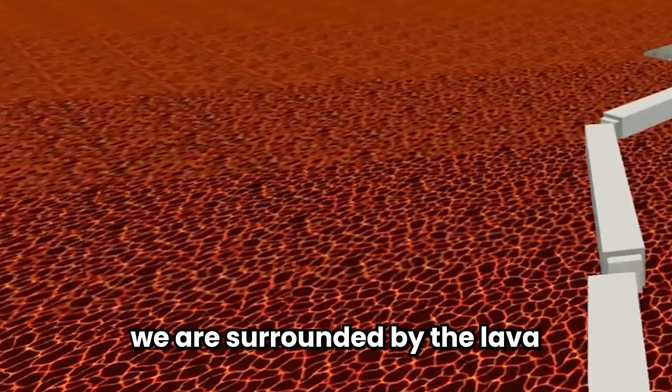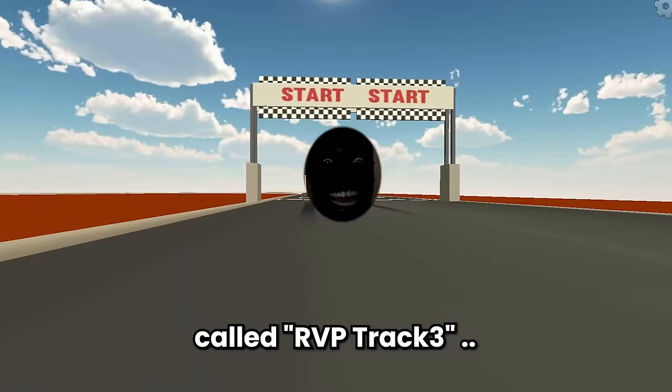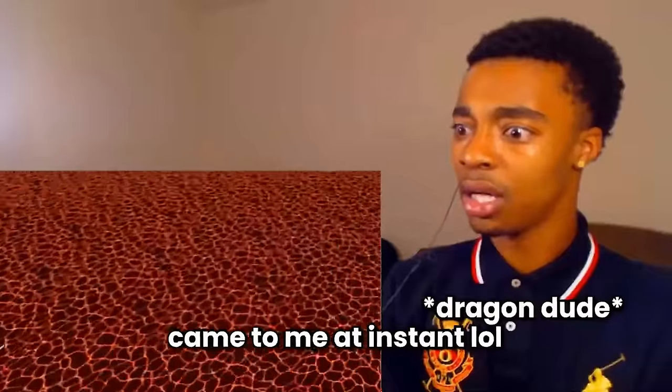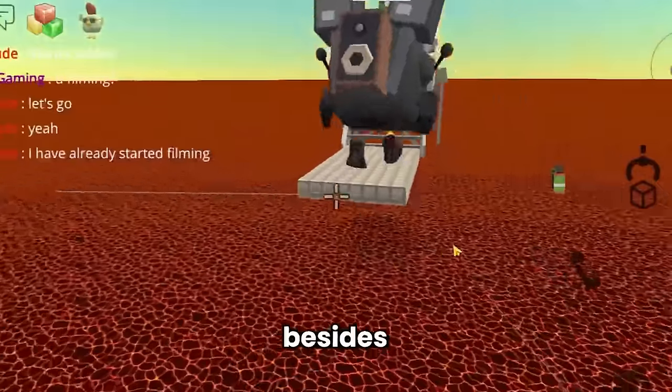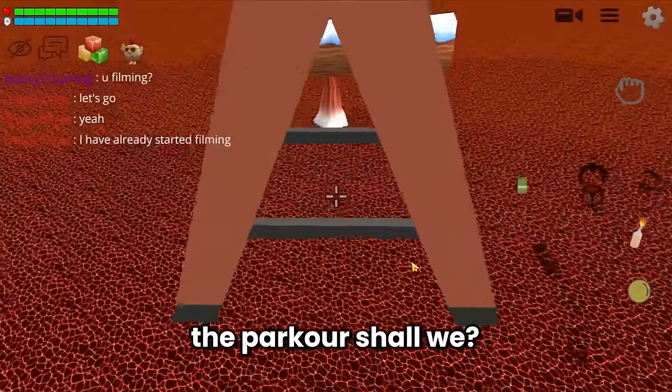We are surrounded by lava — it reminds me of the worst map in Chicken Gun racing mode called Rup Track. That's when the fear of grinding coins hit me instantly. But this parkour map is awesome and fun to play, so let's continue!